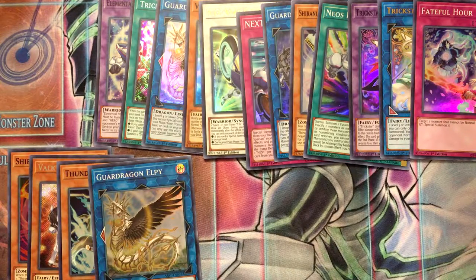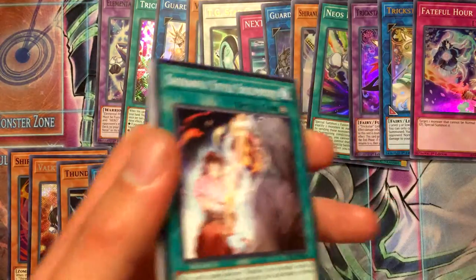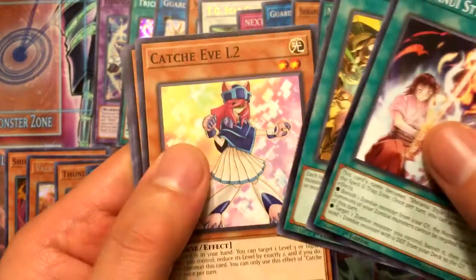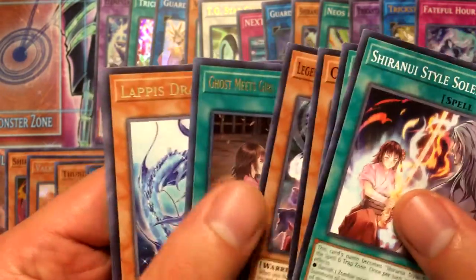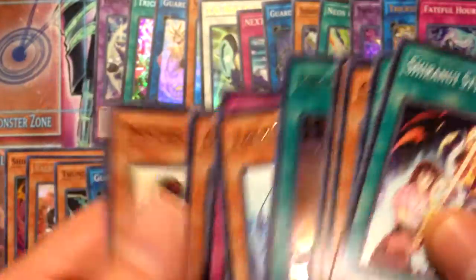I got both my secrets, and I'm guessing this pack is going to be the ultra because I'm starting to see a pattern. Ultra - Ghost Meets Girl, Shira Nui's Story. So yeah, I'm seeing a pattern so far.